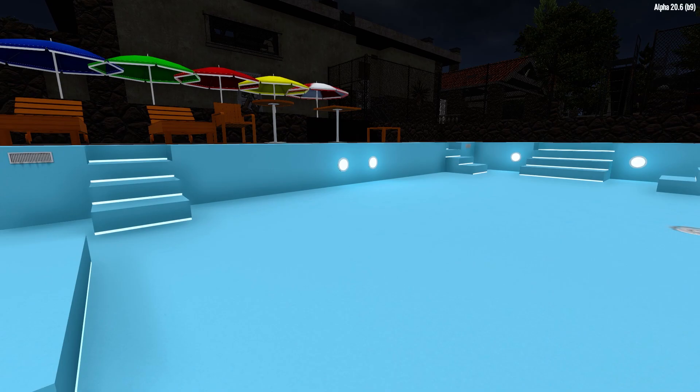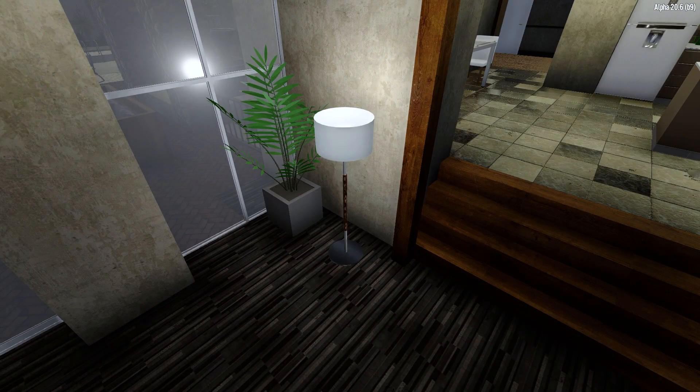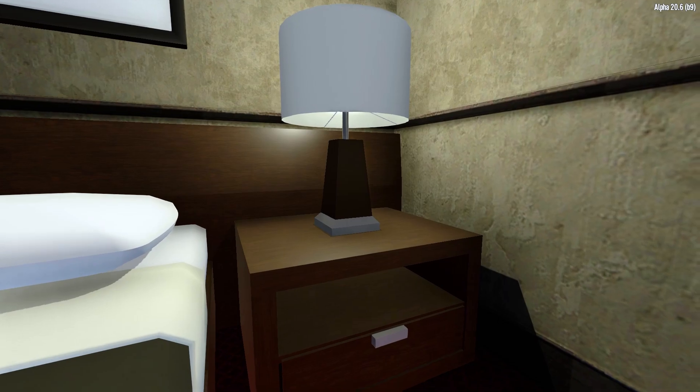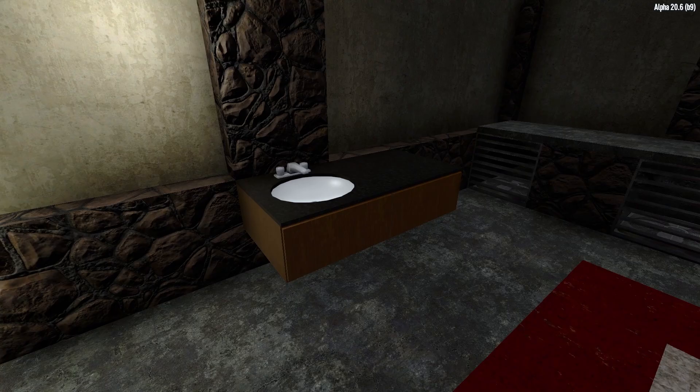There's also a pool light block available in the lights block. The light block also offers a large ceiling light, ceiling lamps, floor lamps, table lamps, table lamps with tables, table lamps with tables with table backs, hanging lights, and for some reason the small bathroom sink and shelf. I have no idea why they're in this tab.